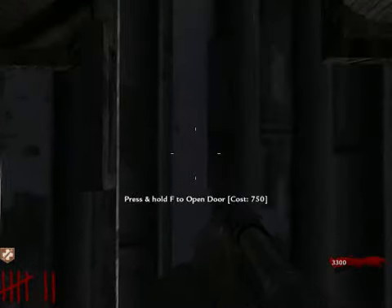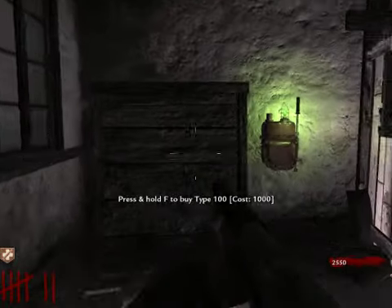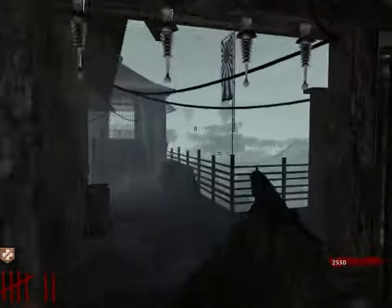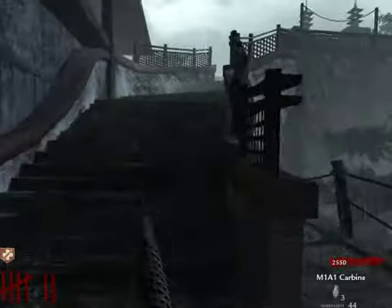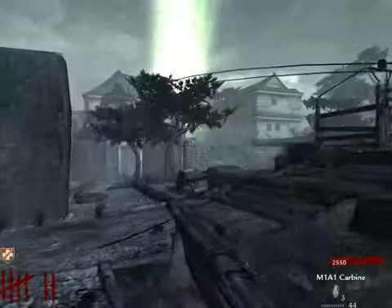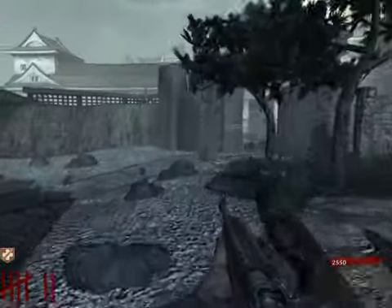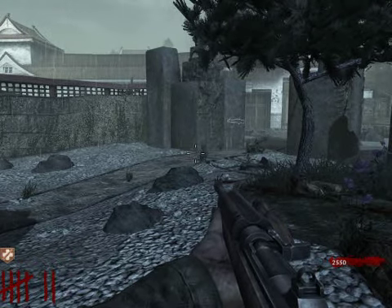And then you got this door here — 750 points. It is Speed Cola. Type 100 on the wall. Another defensive barrier here — kind of cool. Dying is always really not the funnest thing, especially when you're playing zombies and trying to make it to a high level. So I'm just showing you guys the map. I'm gonna pause the video right here because I don't know exactly how long this video is. I'll see you guys in the next part.